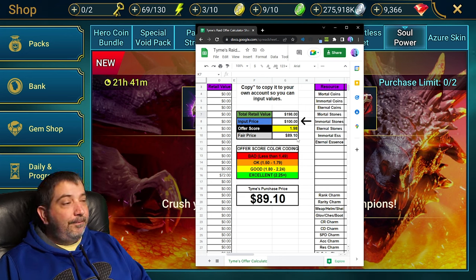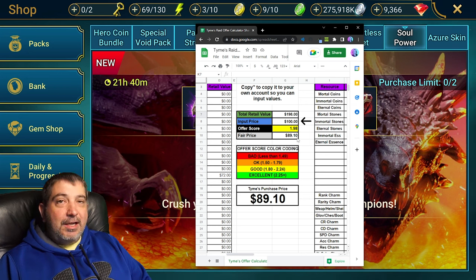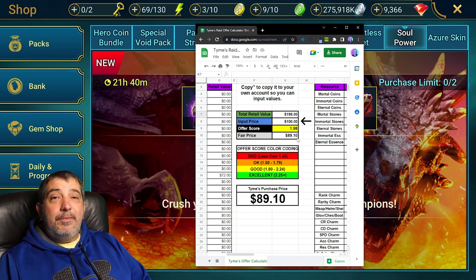My score drops to 1.98 with that build, so I'm going to give this a pass. I still think the value of these stones is far too high overall, and there's too much RNG right now for me to say you should go ahead and get this — especially at $100. That's a lot of money to spend, even though you could get great RNG and pick up some great awakenings.